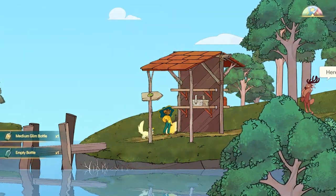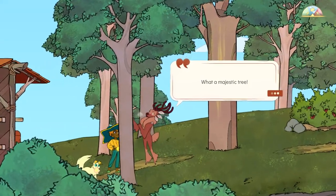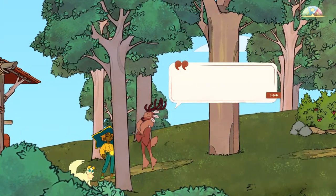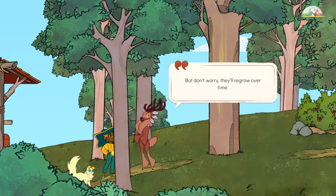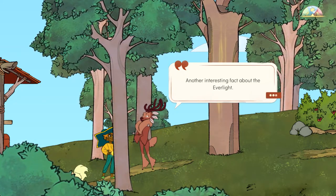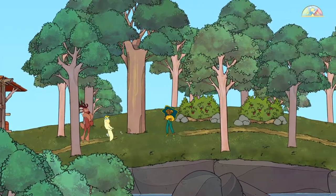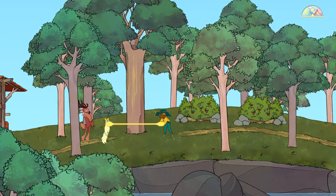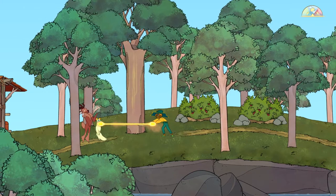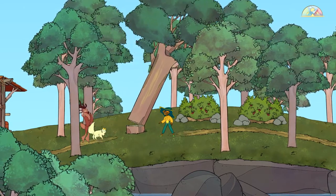Hello. A medium glim bottle and it's an empty bottle. What a majestic tree — well, you can cut it down. That's fine, I promise. Best to get it wet if you need it actually. Another interesting fact about the Everlight. I've actually — the back and forth motion just saw it. Adorable!